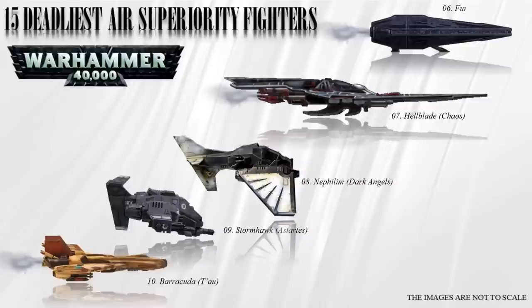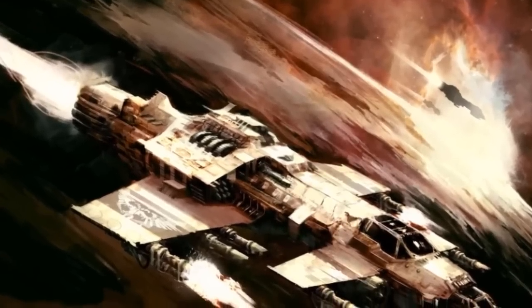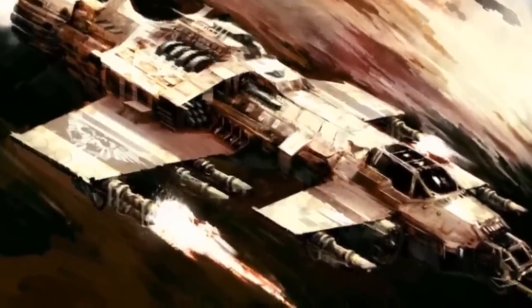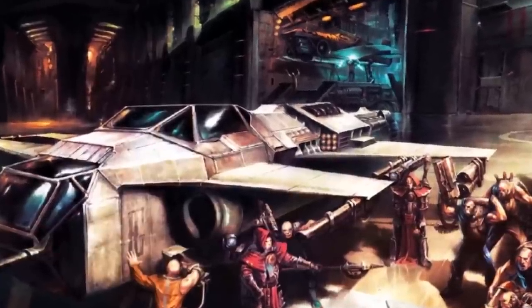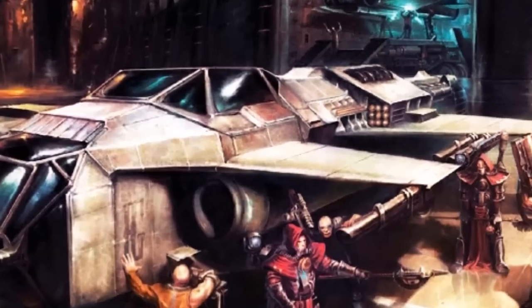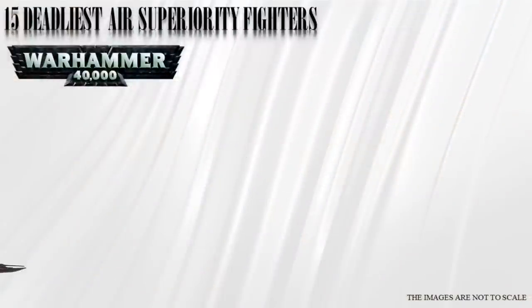Number 6: the Fury. The Fury interceptor is the primary starfighter of the Imperial Navy, used for void combat in various roles including void superiority as well as atmospheric combat. It is heavily armed with high-explosive anti-starship missiles and forward-firing lascannons, and has various known weapon loadouts and patterns. Some variants have a nose-mounted turret ball armed with either lascannons or multi-lasers. The total number of Fury patterns remains unknown since it's so deadly and reliable.